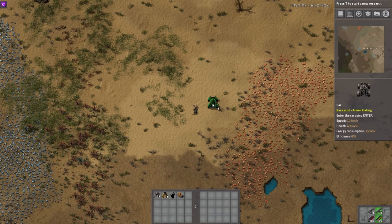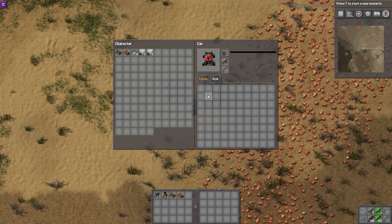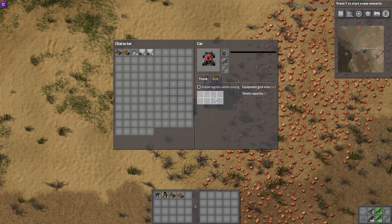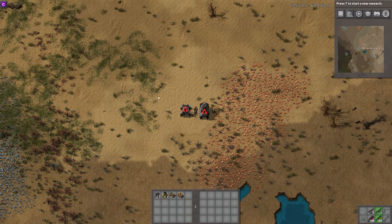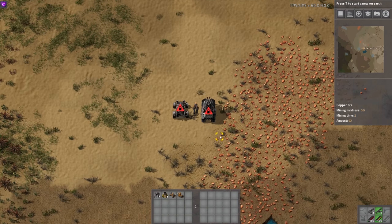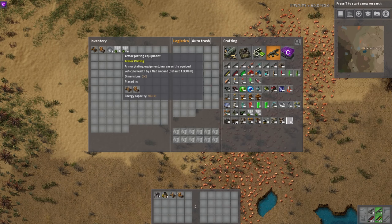This mod adds a small vehicle grid to each vehicle. I don't have any vehicle grid mods specifically installed — this mod alone adds this little grid. There are vehicle grid mods that may add a bigger grid if you want, but if you don't want to bother, this adds a smaller one where you stick the parts in.